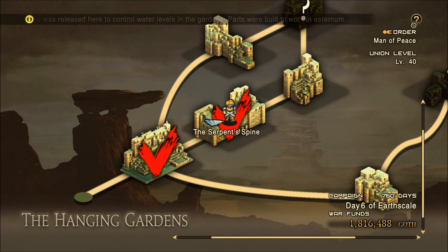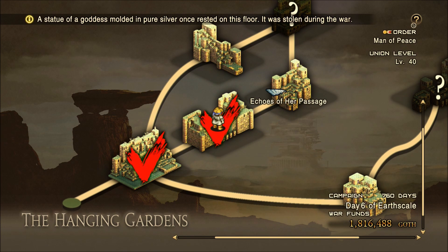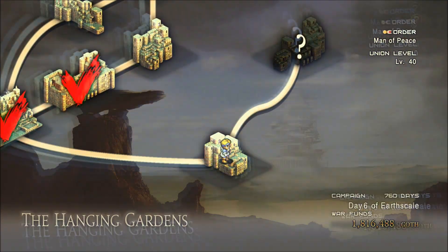Hello everybody! Welcome back once again to the Tactics Ogre Reborn walkthrough. Making our way through the Hanging Gardens here — we're actually going to do His Fist Upraised next. So let's head on in.